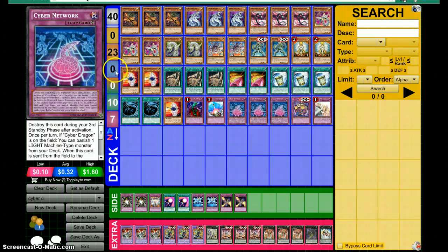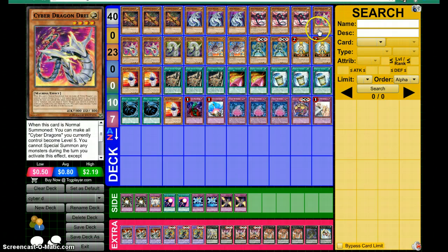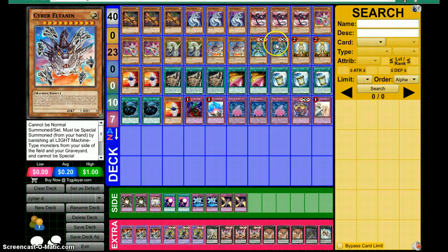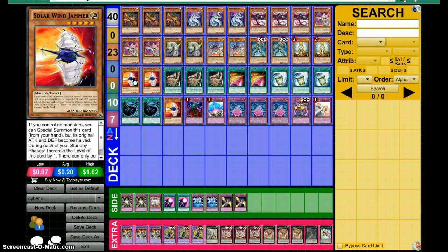So we start with three Chronomaly Golden Jet, three Cyber Dragon, three Cyber Dragon Core, three Cyber Dragon Drei, two Zewe, two Elitain, two Galaxy Soldier, two Honest, and two Solid Windjammer. That's your main deck monsters — it doesn't really matter which one you use for some effects.